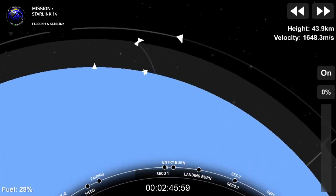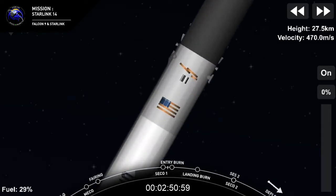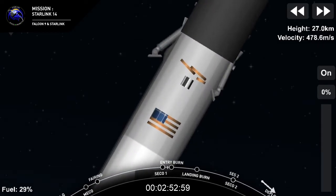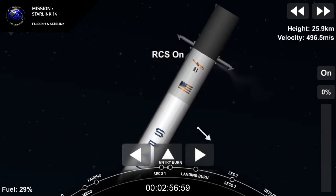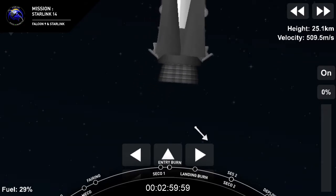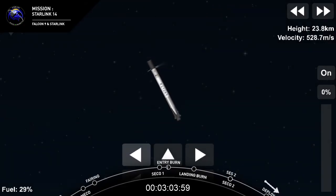That entry burn will last about 22 seconds long. And you can see on your left-hand screen the first stage — the grid fins are deployed, but they actually don't start steering until after entry burn, and that's because it requires the atmosphere and air to be flowing through those grid fins.